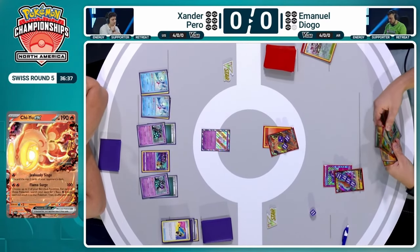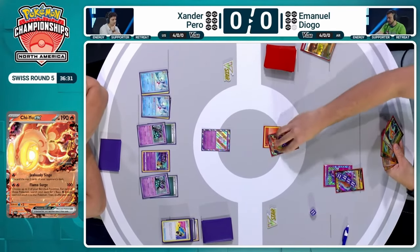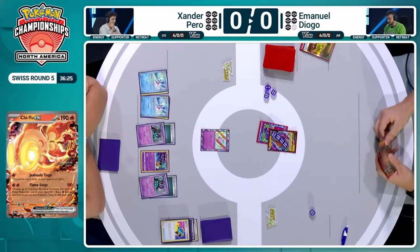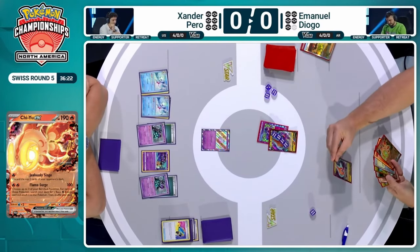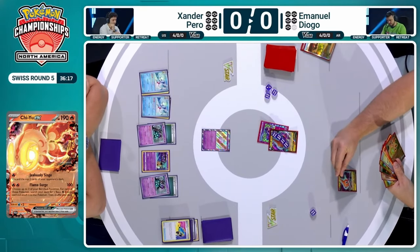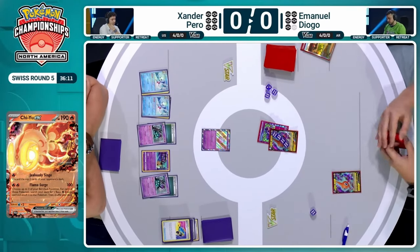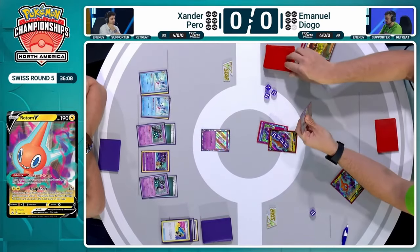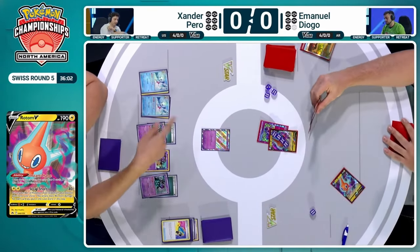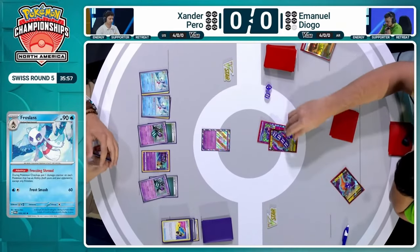Emmanuel is debating whether to use another Penny and which Pokemon to use it on. Rotom now has 240 damage on it — choosing to essentially heal and save the Chi-Yu at this point in time. Might have to let go of the Rotom, or we can see another Rotom get benched. Looks like that is what is being debated here by Emmanuel, and Rotom V is hitting the bench — just going to be an Instant Charge, drawing three additional cards to the hand.